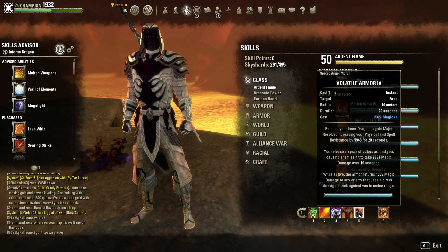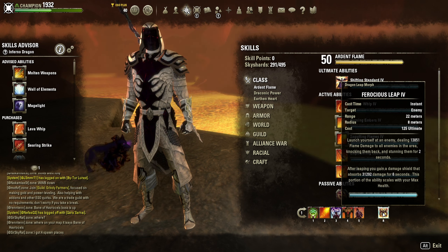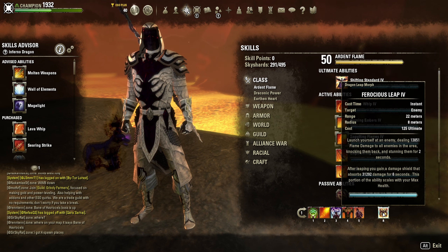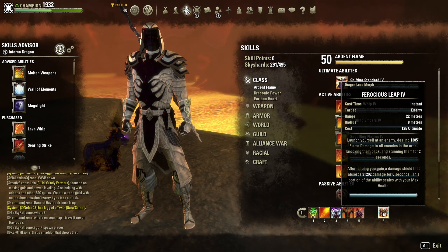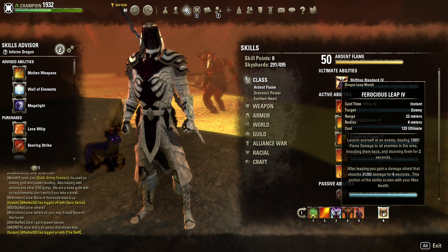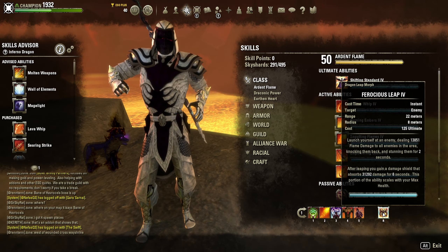Our back bar ultimate is Ferocious Leap, used defensively. It gets us back on our feet, provides a large damage shield to recuperate, helps us get health back to full, and lets us reset ourselves in a fight.